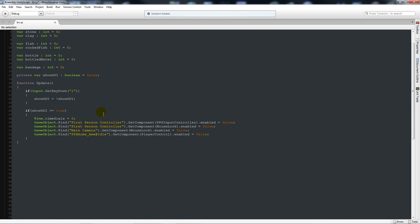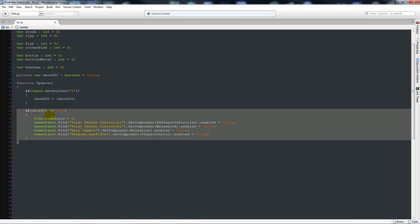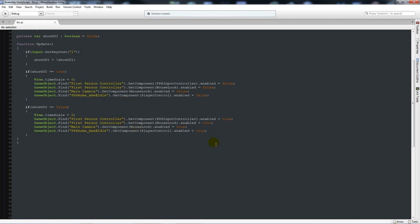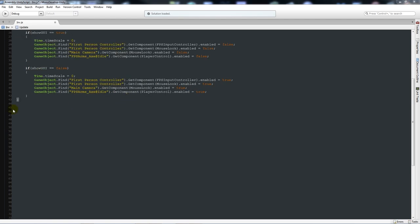Save that - now every time we open the inventory, everything will be disabled so we can only do things within the inventory. Then we'll copy that entire section and paste it just below, but this time it's for when showGUI is equal to false. In this case, we're going to set all those enabled values that were false back to true. So if we press I again to get out of the inventory, all the game features will be re-enabled.